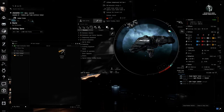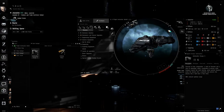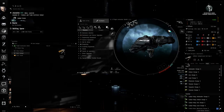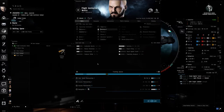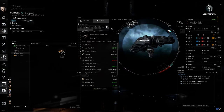Putting the charge in now shows the modified stats. With a 50% reduction on optimal range, optimal is now down to about 6,800 meters — just shy of 7 kilometers — and rate of fire is up by 2.75. All this can be adjusted using skills. Gunnery skills like Surgical Strike give 3% bonus to damage per level, Sharpshooter gives 5% bonus to weapon range, and Motion Prediction gives 5% bonus to tracking speed. All other skills similarly affect their respective systems.